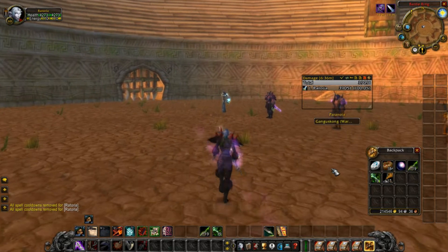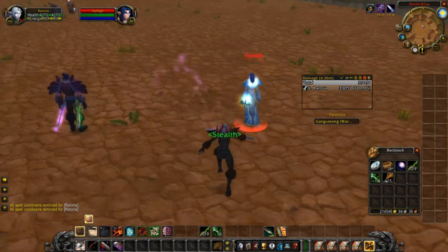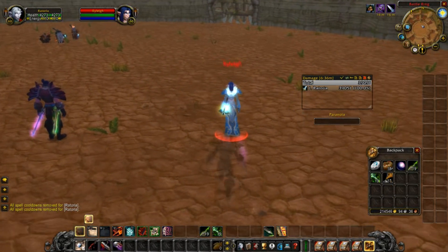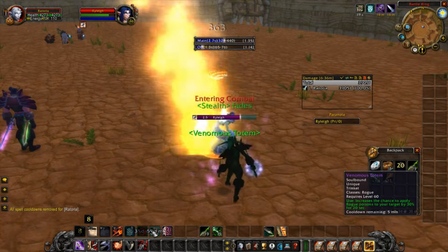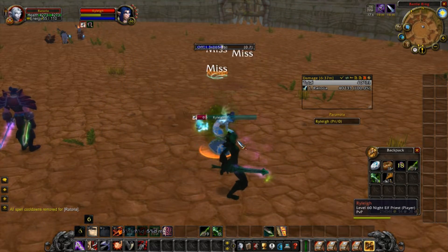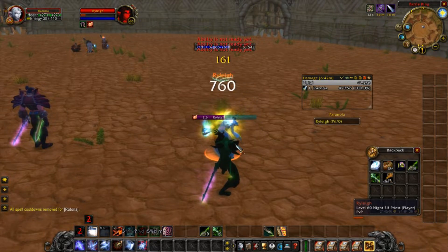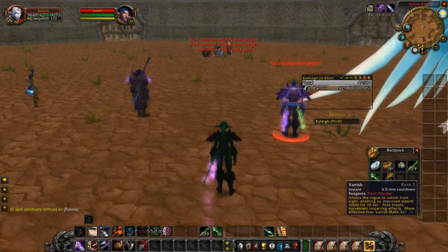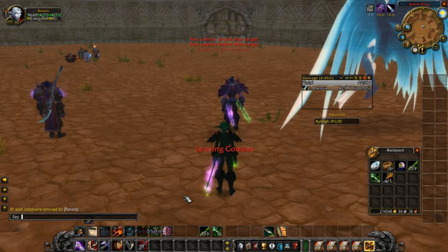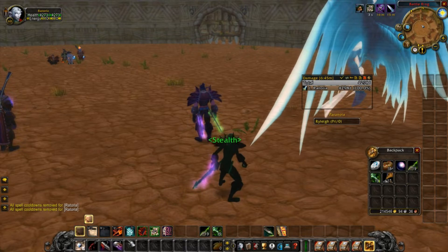Caster damage still gets ignored more than melee. There are so many things you can do to block off melee damage, and so little you can do to block off caster damage. Because poisons are considered nature damage — a form of caster damage — it's still incredible at killing tank specs. Listen — that's Instant Poison popping off like a madman.